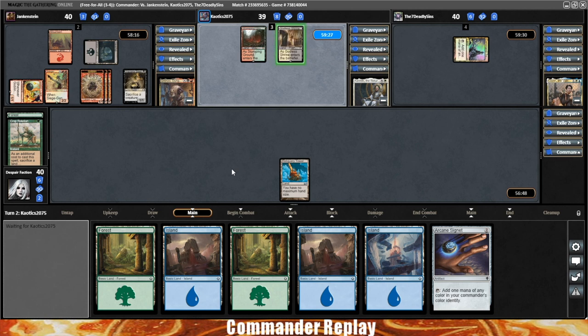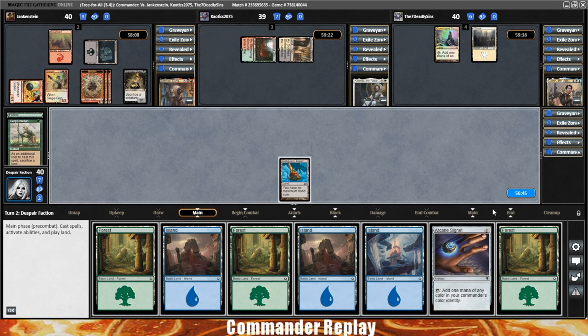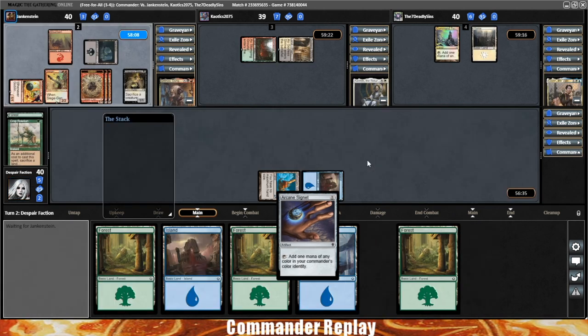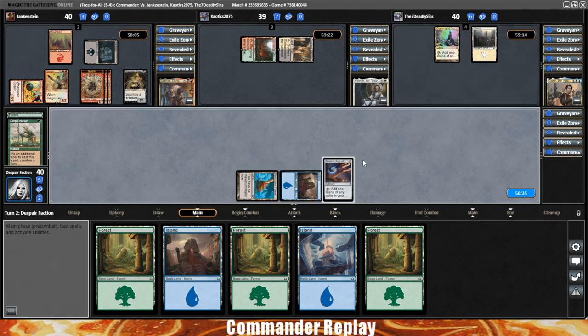See who brought removal — I feel so behind with that Goblin Lackey and Siege Gang Commander. We draw another land. Really? That's how this is gonna go? Drop a land, play Arcane Signet, pass the turn. Pray for a wheel. Hopefully the Goblin opponent runs out of stuff and drops down a Wheel of Fortune right here.